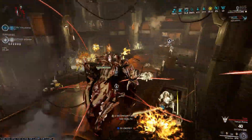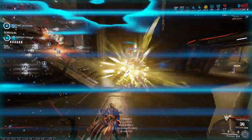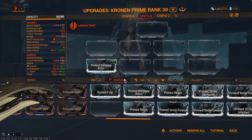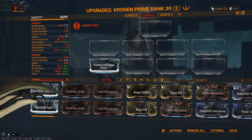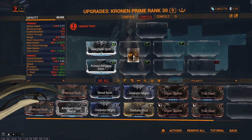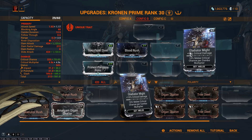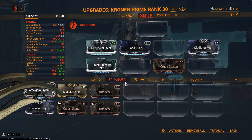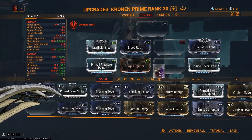So we want to mod for critical chance and critical damage mostly, and damage-to-enemies rather than a flat damage build. We'll start by adding Prime Pressure Point for base damage — this will stack additively with Accumulating Whipclaw. Now add critical chance with Sacrificial Steel and Blood Rush, critical damage and more crit chance with Gladiator Might, and more crit damage with Organ Shatter. If you want to go for a Corrosive build, you can add the dual elemental mods to form Corrosive and Split Strike for more base damage.